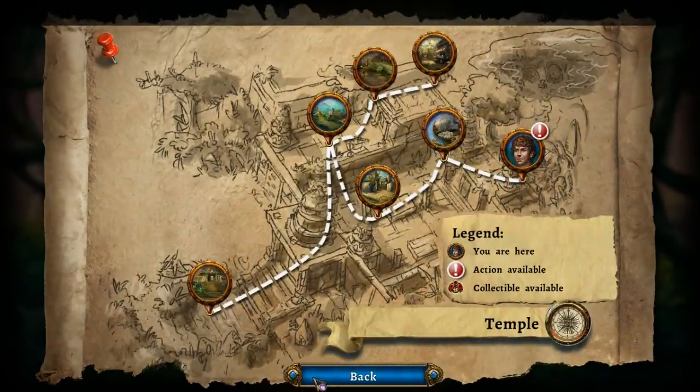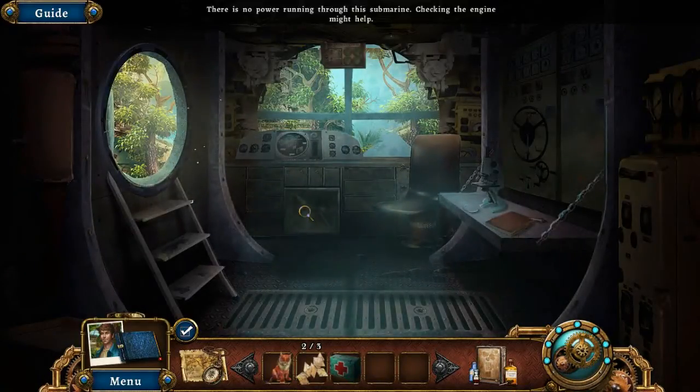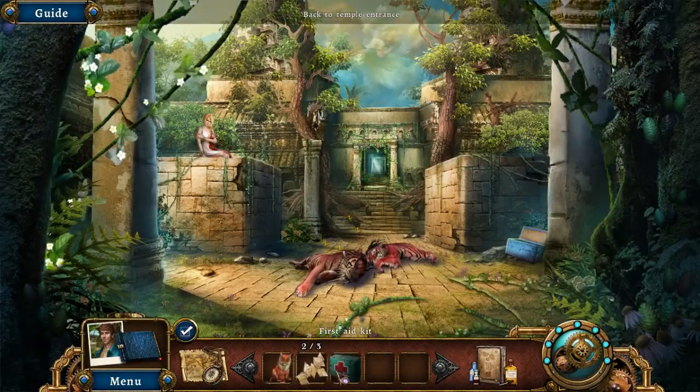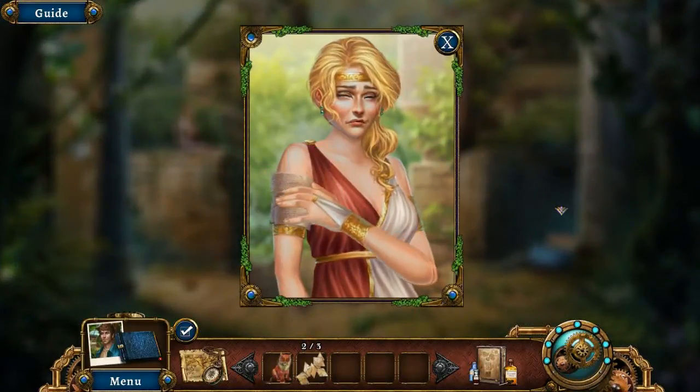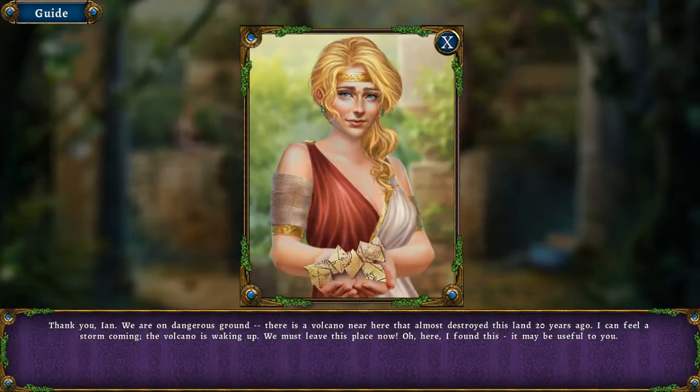Do we have all our collectibles? Yes. I will take the first aid kit. Cassandra — there's no power running through this submarine; checking the engine might help. Cassandra says we are on dangerous ground. There is a volcano nearby that almost destroyed this land 20 years ago — she can feel a storm coming and the volcano is waking up. We must leave this place now. She found something that may be useful to us.